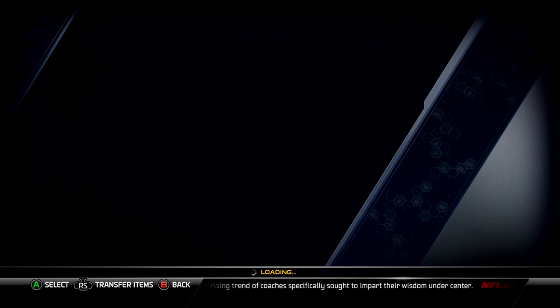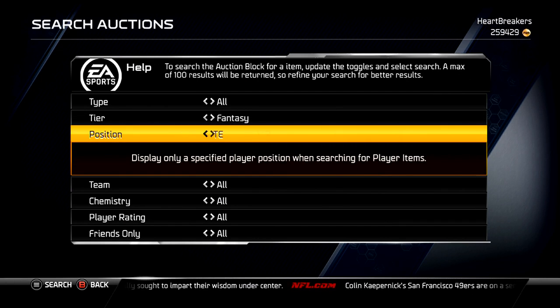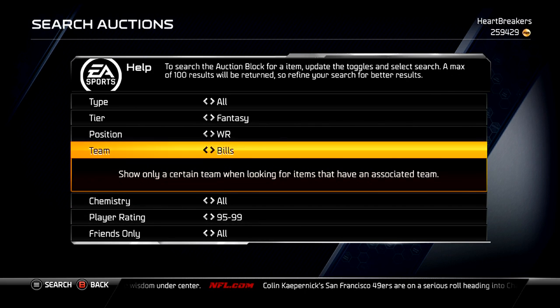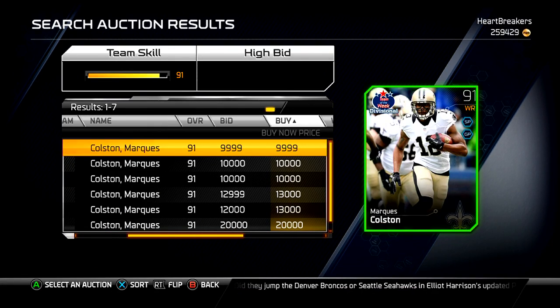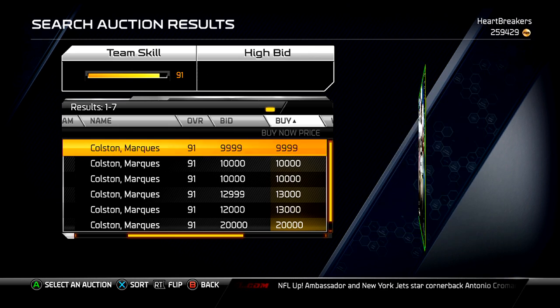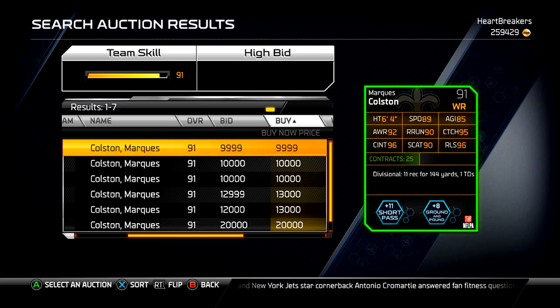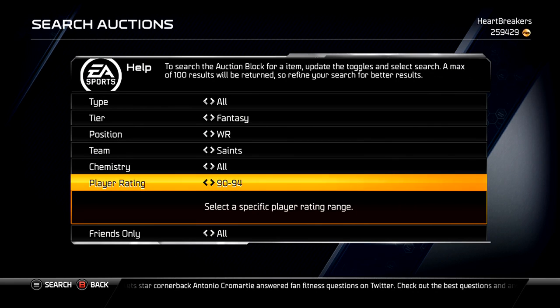Let's go through these real quick. We can look up the cards. Let's start out with a wide receiver for the Saints. I have no idea what his overall is — I'm guessing 90-94. Yep, Colston, 100,000. 89 speed, 85 agility, 92 awareness, 90 route running, 95 catching, 96 catching in traffic, 90 spec catching, 96 release. Not too bad. Probably doesn't make a whole lot of teams now, but if you like Colston or the Saints, or you're just looking for a good cheap wide receiver, he works.